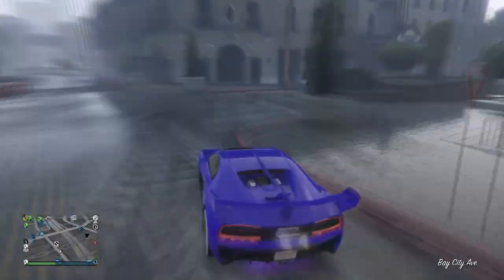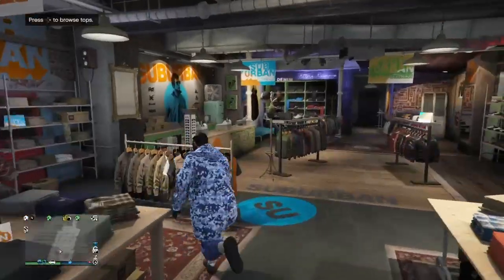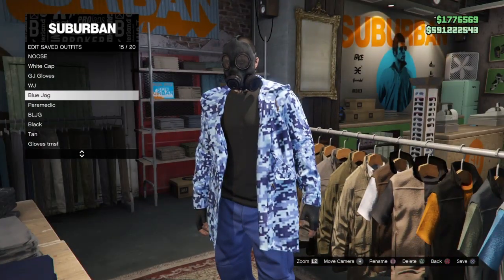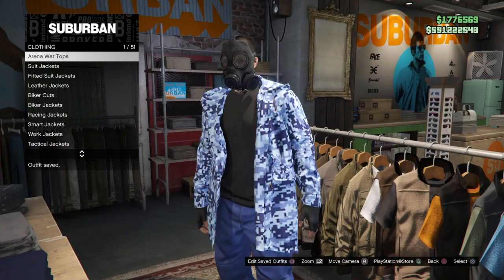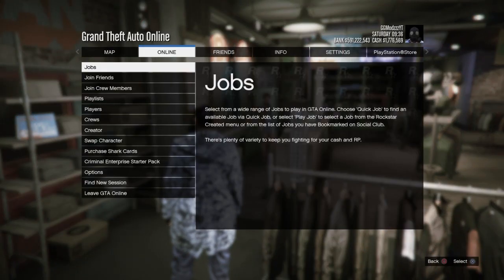Once you see that, make your way over to any clothing store — I recommend the Suburban because it's quite close. Once you're there, go over to any section and save the outfit, overwriting it with the already-saved jacket outfit.